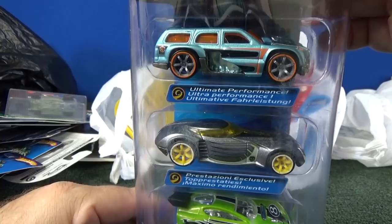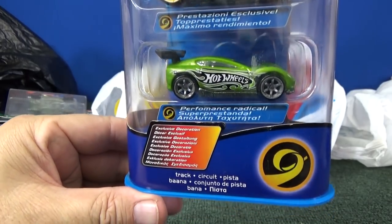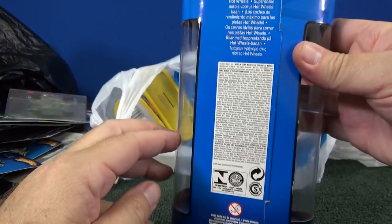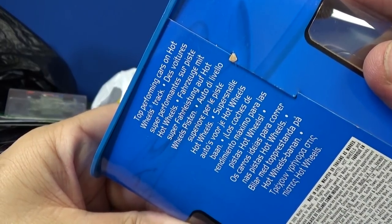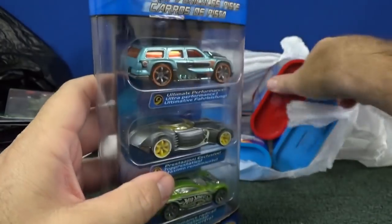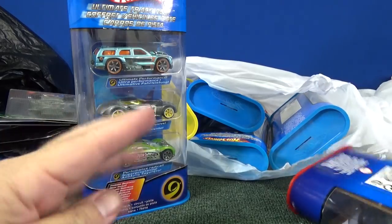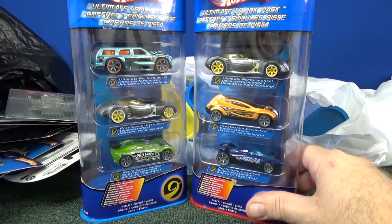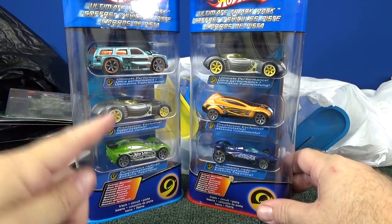I'll just scan through the cars real quick — I won't do the names, you might know them already. It looks like an international package here. I'm going to leave this one out so we can compare the packaging. These are copyright 2005, so it was a later release. When I was collecting, it was like I already got the original Acceleracers, I don't need recolors. Well, now I wish I bought them back then. Guess how much I paid? Three bucks a pack — a dollar a car. Insane.